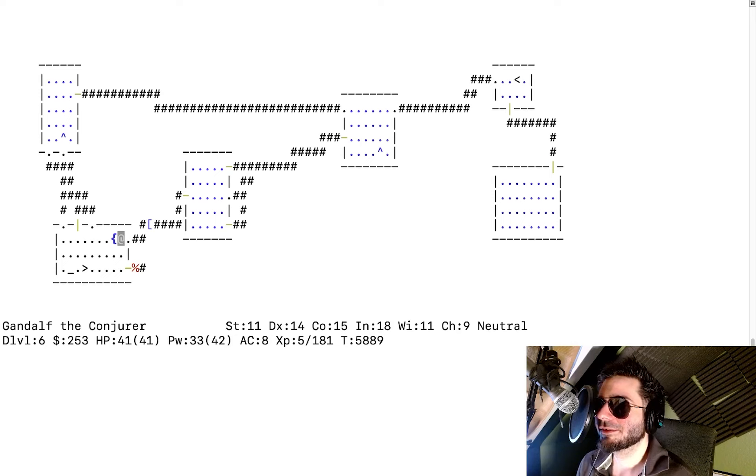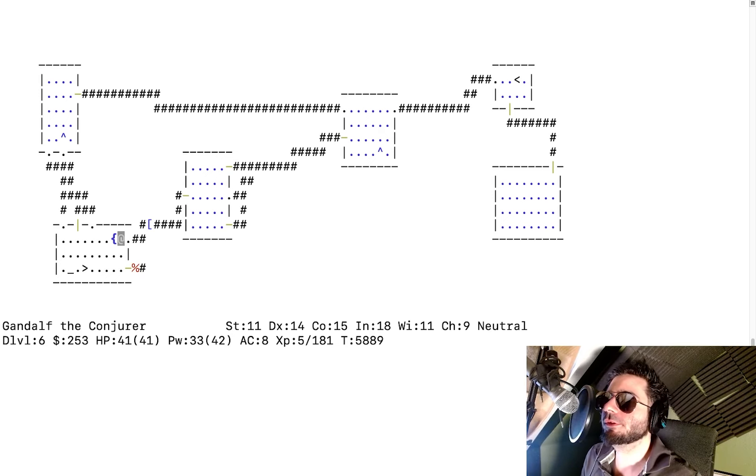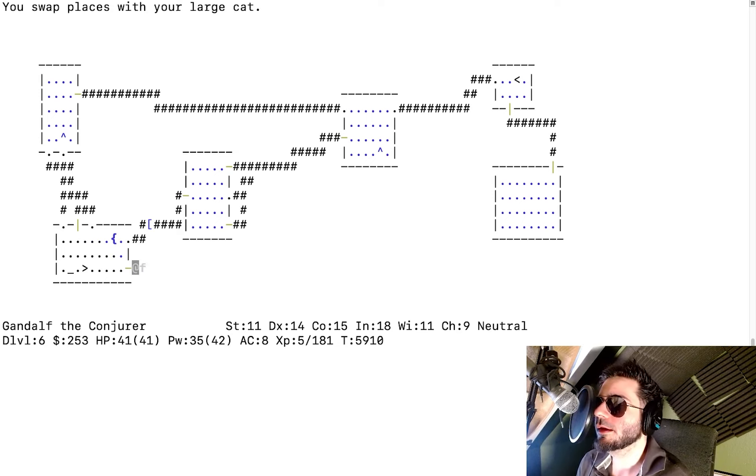The fountain on this level is good — we'll use it to write scrolls, erase spell books, and make holy water. If we were a Valkyrie I'd make you dip a longsword to get Excalibur. We can gather potions, turn useless ones into water, drop them on the altar, pray over them, and our god will bless them into holy water, which we can use to bless all our stuff.